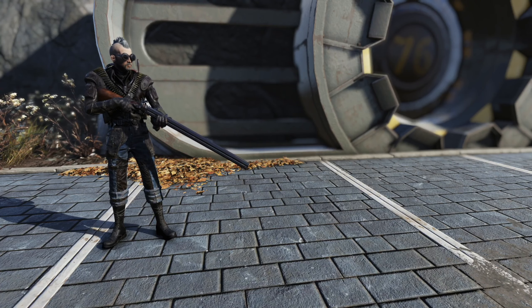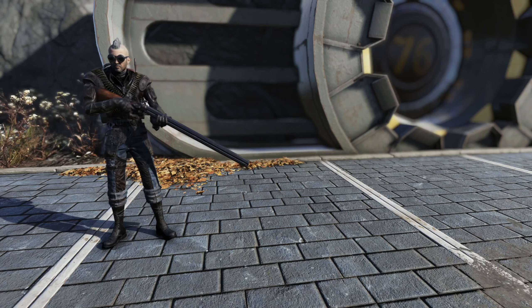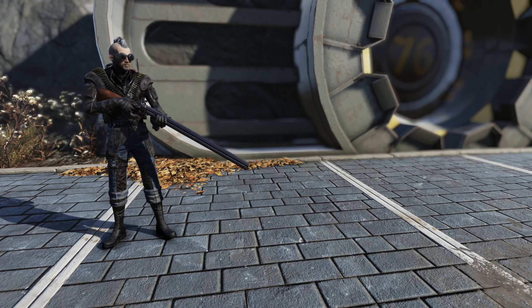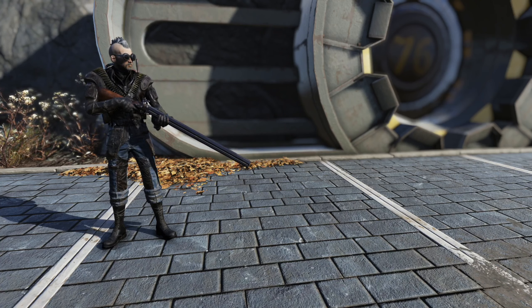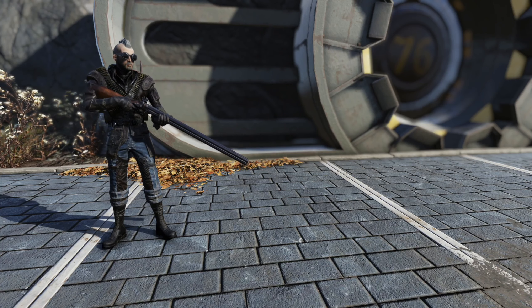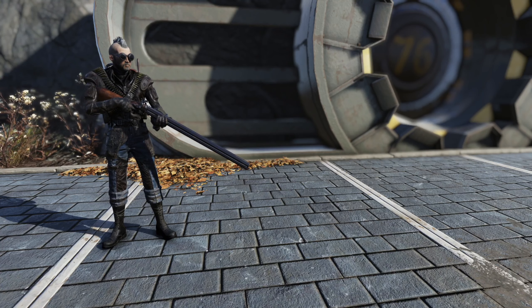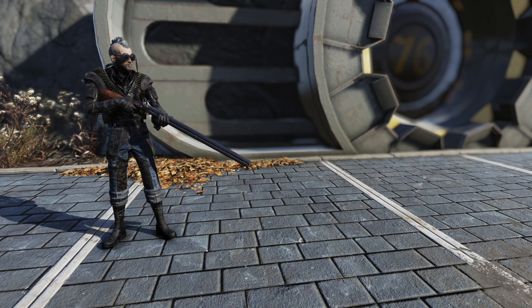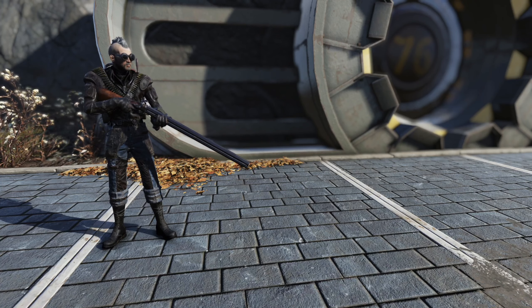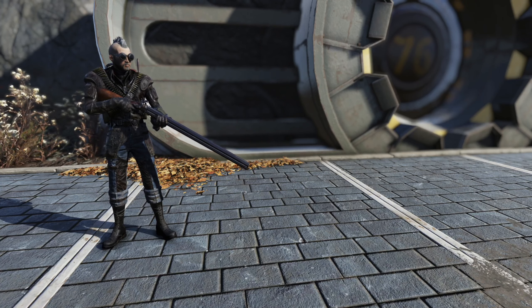Hello everyone and welcome back to another Fallout 76 weapon spotlight. Today we're going to try out the Dragon — not just any Dragon, but a three-star legendary one we were able to craft last week. We're going to take it for a test drive. It's an Executioner's Explosive Dragon, which should be a very powerful one-shot weapon and give us a little extra oomph on the back end for really big stuff.